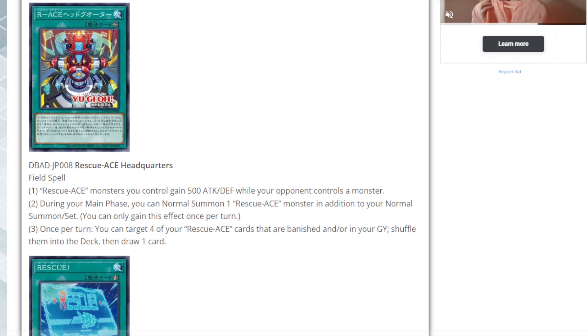Moving into the field spell: Rescue Ace monsters you control gain 500 attack and defense while your opponent controls a monster. During the main phase you can also normal summon one Rescue Ace monster in addition to your normal summon — you only gain this effect once per turn. Once per turn, you can target four of your Rescue Ace cards that are banished and/or in your graveyard, shuffle them back into the deck, and draw one card. So you can set four directly from the deck, banish two from the graveyard to summon your boss monster, and recycle them all to draw a card — I love this already.